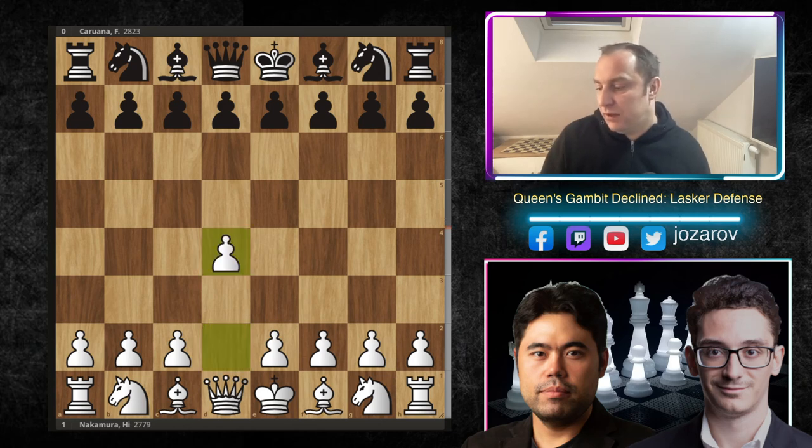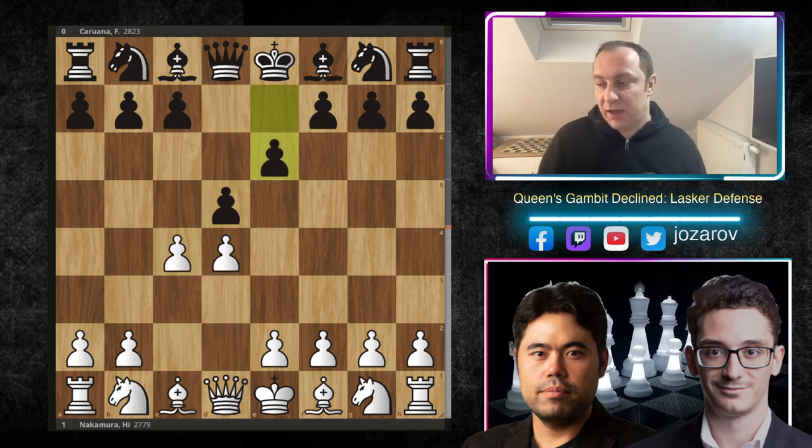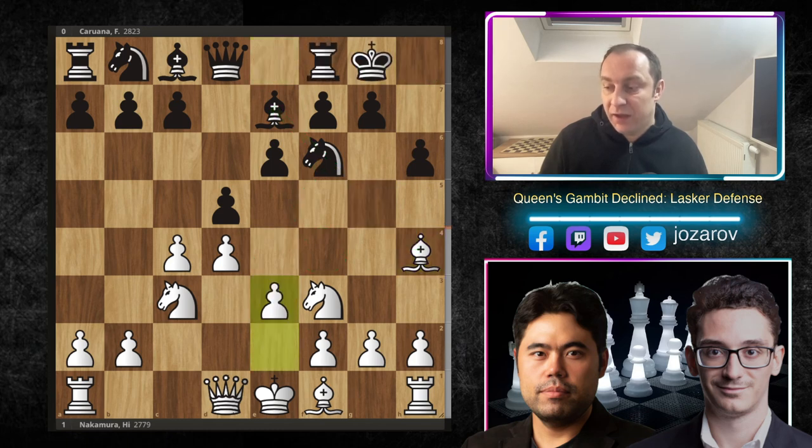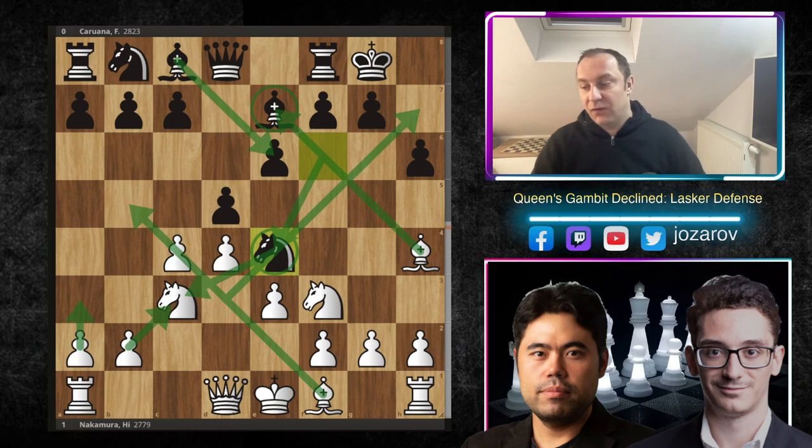After moves d4, d5, c4 — the Queen's Gambit — Caruana played e6, the Queen's Gambit Declined. Then Nf3, Nf6, Nc3, Be7, Bg5. We have now h6, and after Bh4 retreating, kingside castling, e3 — and now comes the Lasker defense move: Knight to e4.